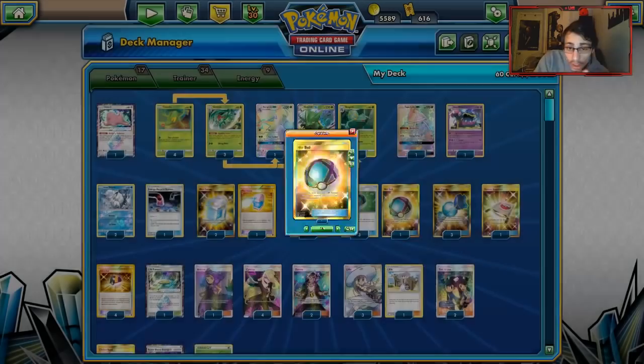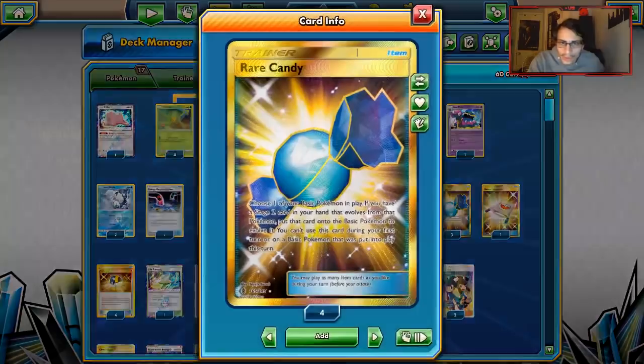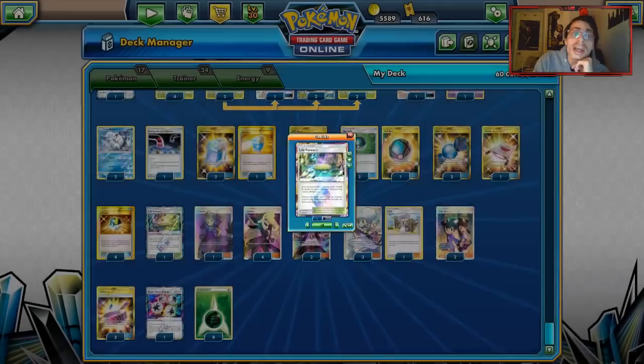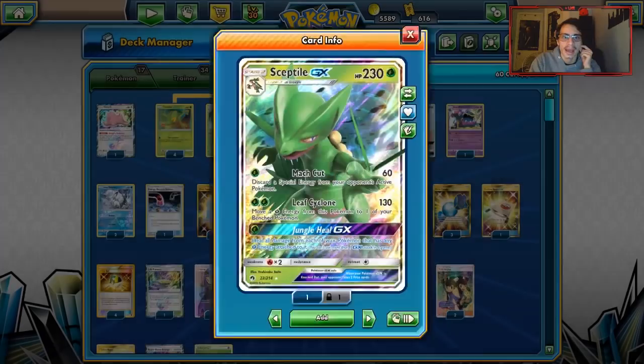Three Rare Candies give you the option to play aggressive with Sceptile. One Stretcher to get Pokémon back. Four Ultra Balls, and just one Stadium: Life Forest. This is a huge Stadium for Sceptile — healing 60 HP is very important for the aggressive nature of this deck, especially against Zoroark. Now moving on to Supporters.